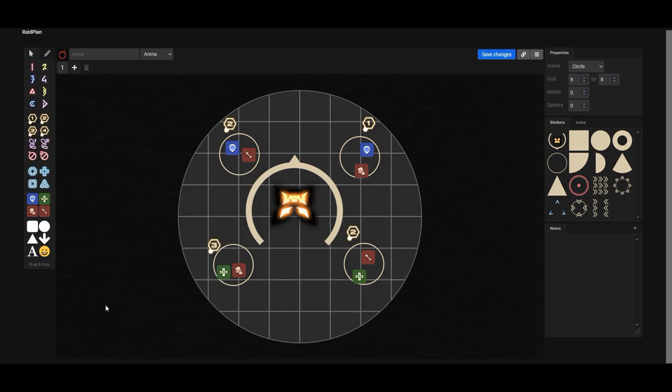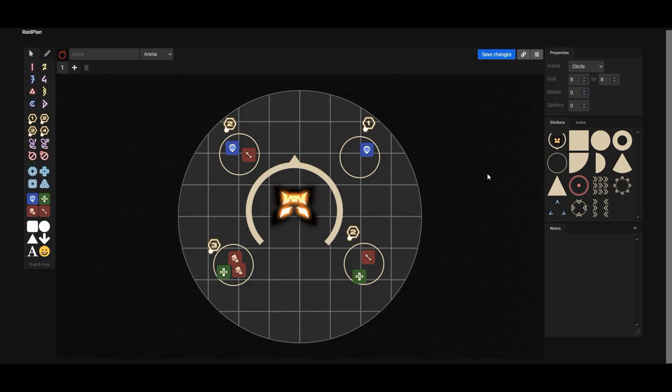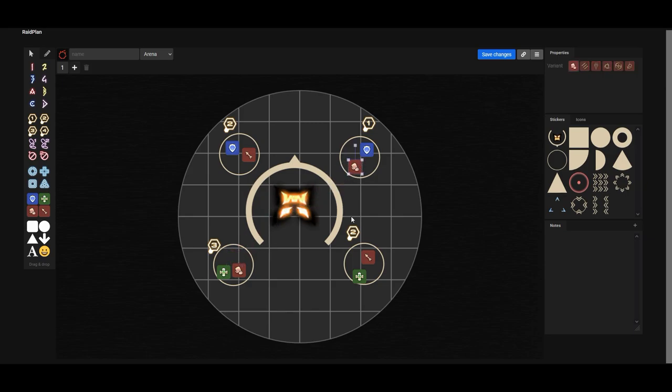For the 2-2-3-1 configuration: the players on the two-towers stay still, and the DPS who has two players but only a one-tower moves diagonally to the three-tower. As another example, if the two is in one spot and the three is in another arrangement, the player who needs to move just drops down to the three-tower. Adjust accordingly based on the configuration you receive.